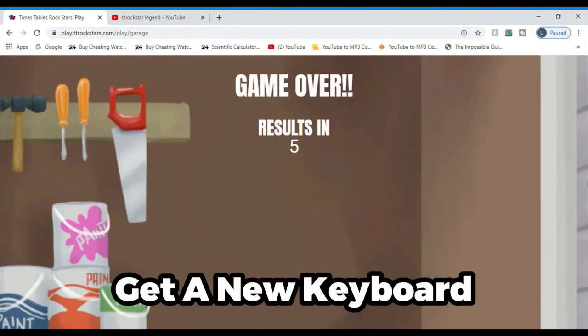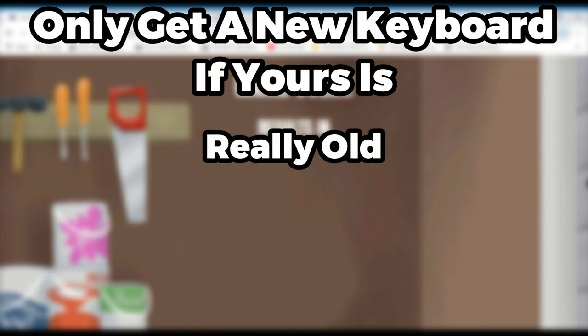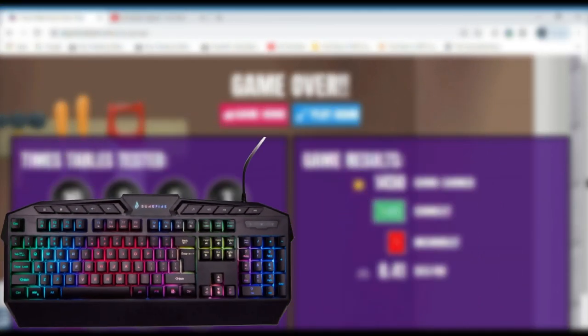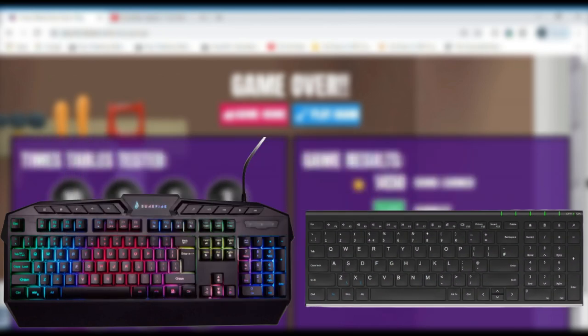The second tip is to get a new keyboard. You should only get a new keyboard if your current one is either really old and the keys take a long time to work, or the backspace key on your keyboard is far away from your number pad. On screen I'll show an image of a keyboard with a bad backspace key which is far away from the number pad, and here's a keyboard that has a good backspace key which is near to the number pad.